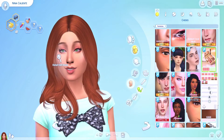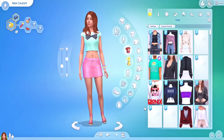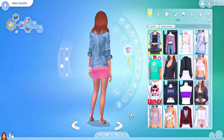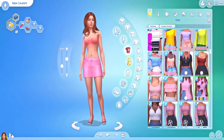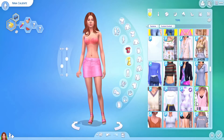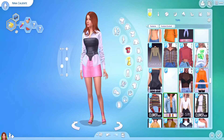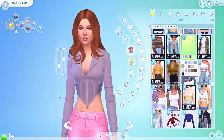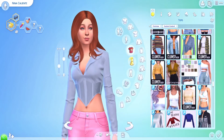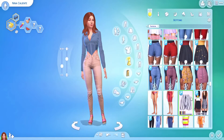Moving on to the outfit — I wanted to keep it quite similar to what she wore, like a crop top, but I didn't want to dress her down. I know she likes to look good. I ended up choosing a top with a corset detail that looked really nice. I kept it back to the blue like she had before, changed the color of the bottoms but put her pink shoes back on — don't worry!